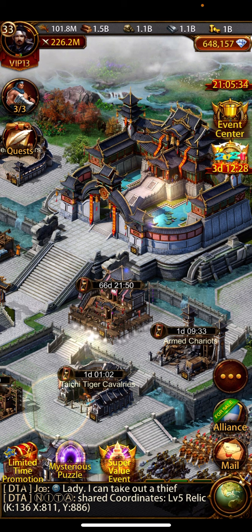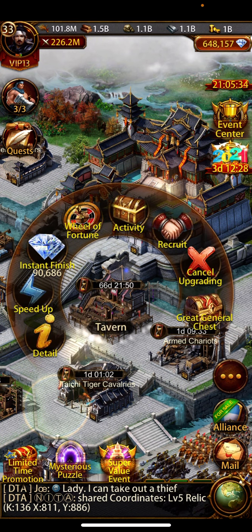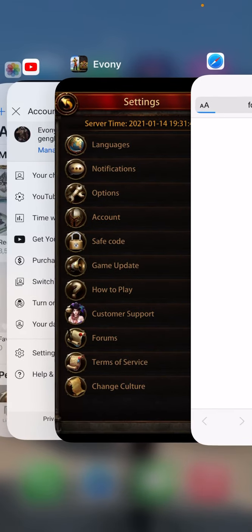So yeah — buy purple and gold generals, build them up as high as you want, and then sell them. I'm going to be building those new ones up later and then selling them. Let me show you one last thing about leveling.